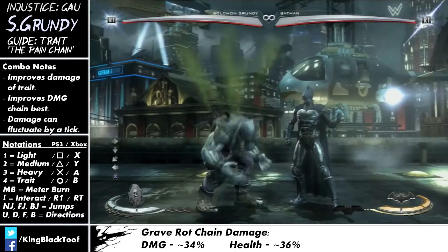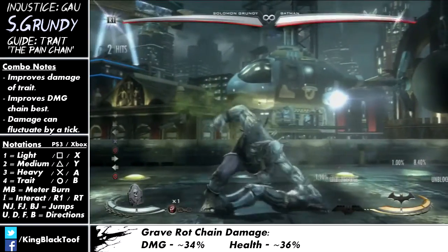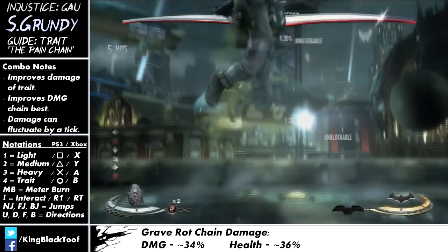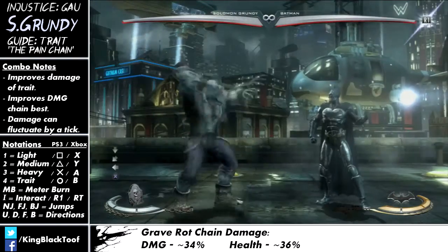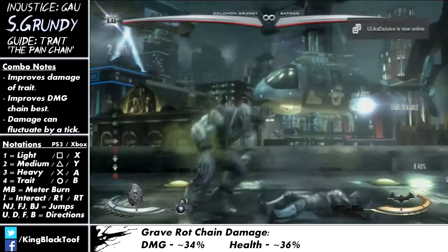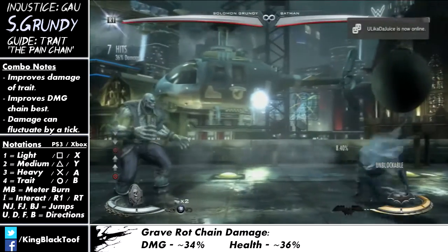Grave Rot is a special move he has, and it's pretty good to put on before you get a trait — you get a lot of opportunities, especially if you do a meter burn Swamp Hands, which I'll go into later. If you're looking for maximum damage off a normal Grave Rot, you still want to go for the health chain because it just continually does more damage. You don't get as many ticks, but the damage of the chain still puts it ahead by about 2%.